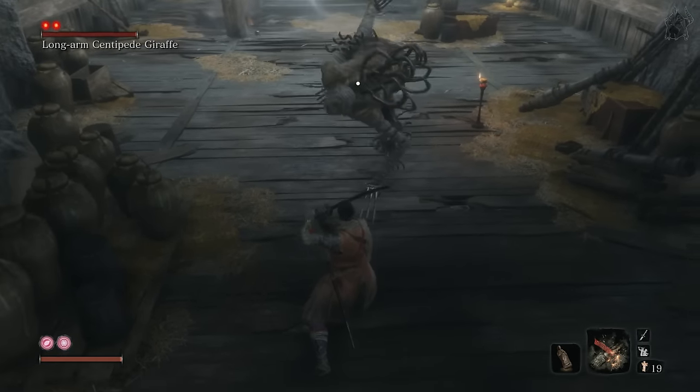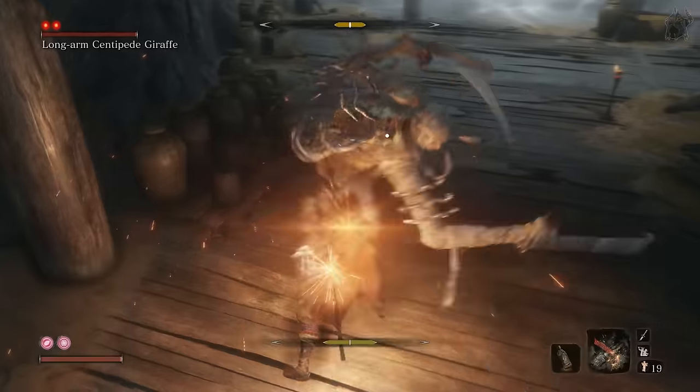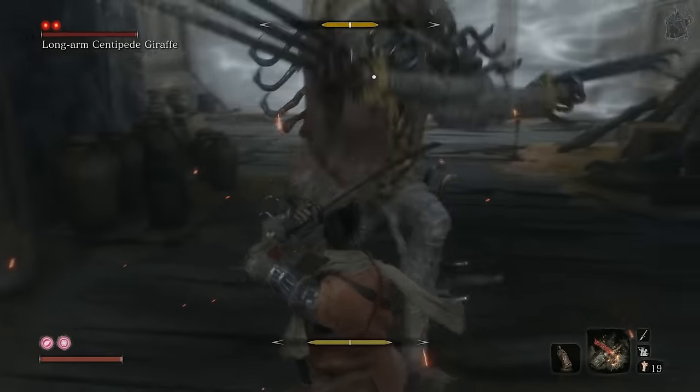All you need to do to kill it is a finger. So if you happen to have a finger, as soon as you enter the boss room just start spamming it on the block button constantly.